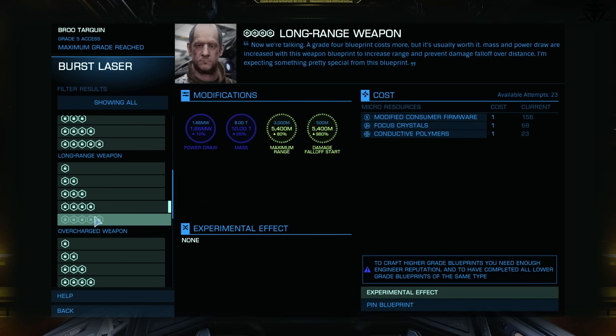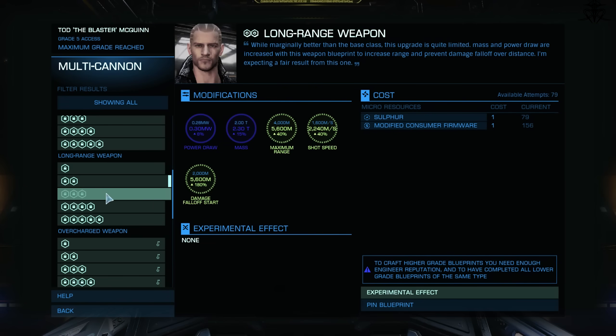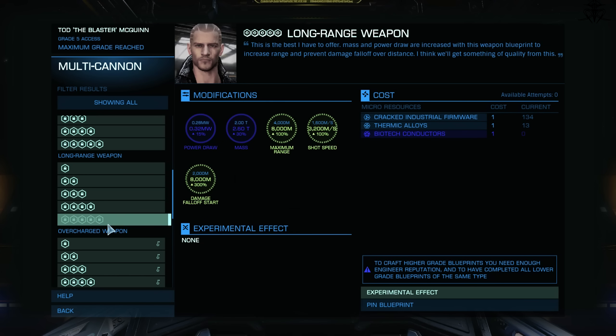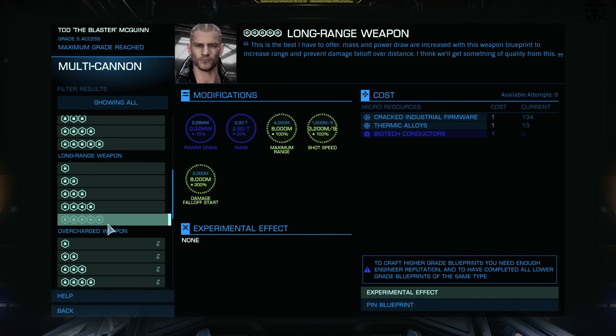Long Range. For both hitscan and projectile weapons, there are two things to consider: the max range and damage falloff. With this mod, weapons basically double their range where they can actually hit the target, and here's the best part — it removes damage falloff. So whether at 10 meters or 6 to 8 clicks, you deal the same amount of damage. For projectiles, the velocity is increased as well. The downside? Just a 10% mass increase. Okay, this sounds OP as fuck, and frankly, it would be.